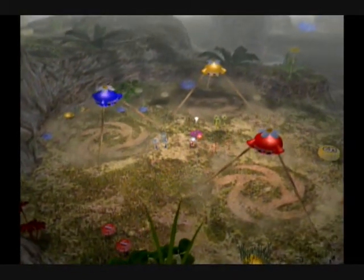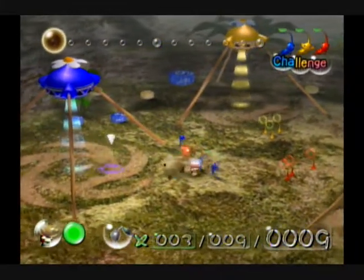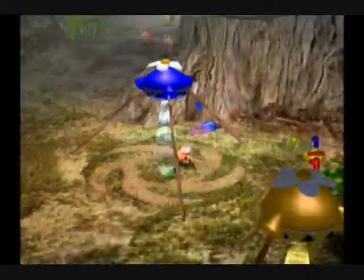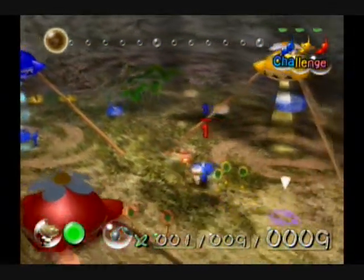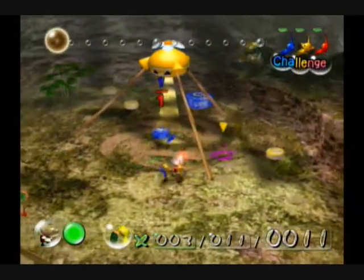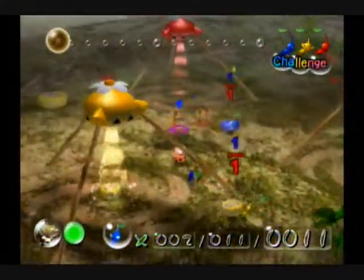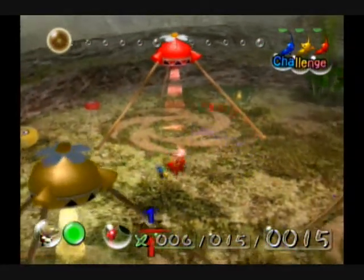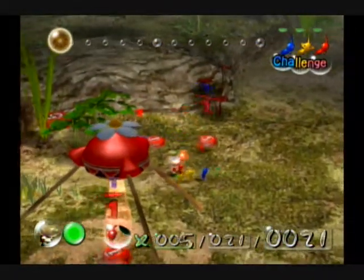Obviously the music, just like in the Impact Site, is sped up. But what you may notice about The Forest of Hope is that it has actual enemies to bring back to create Pikmin with, which means you don't have to spend as much time color matching Pikmin to pellets. Obviously there will still be some pellets and it will be better to match them with their representative colors, but it won't be as important.